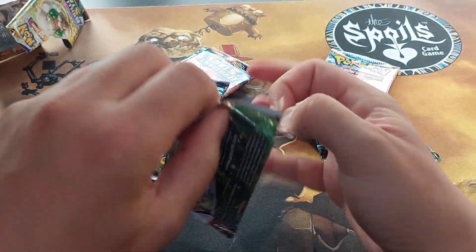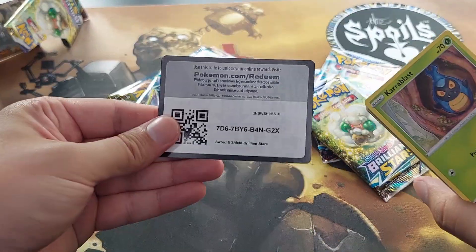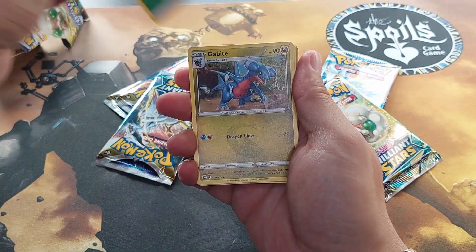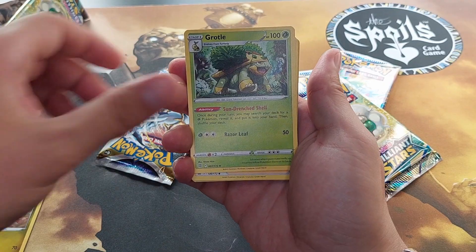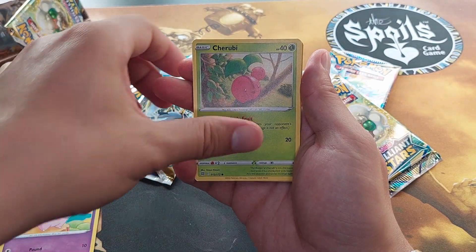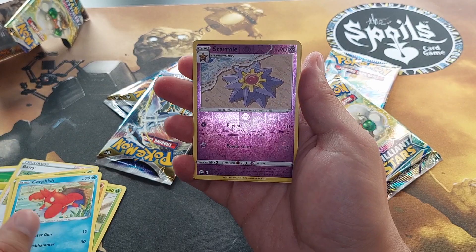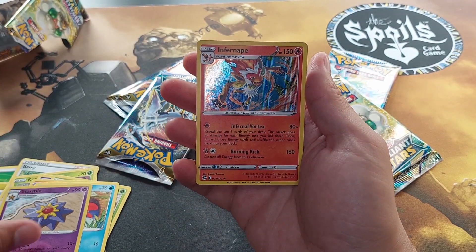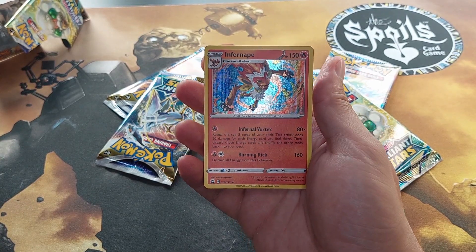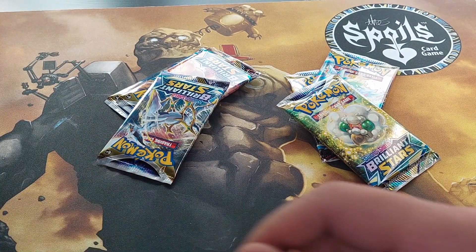Another pack — let's do it. Let's see how lucky we get. Po-card. Four to the front: Leaf Energy, Grotto, Berry, Terra Blast, Clefairy, Chew Ruby, Sawk, Corsola, Reverse Holo Starmie. And... a Holographic Infernape. Oh, decent. Second pack, second hit. Why not?